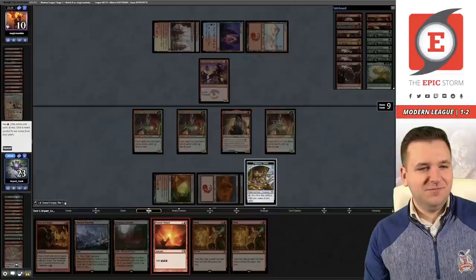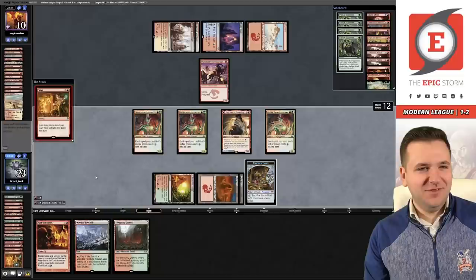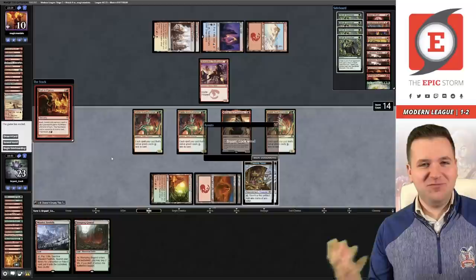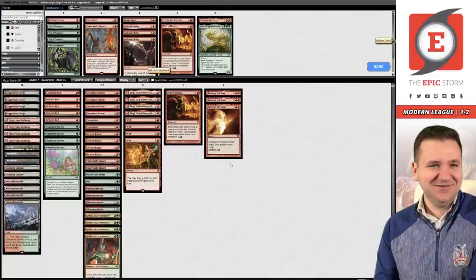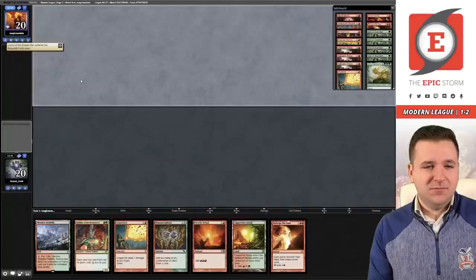My opponent just said 'aggro storm' in the chat. Flashback Strike It Rich. Past in Flames costs one mana — actually costs nothing because it's reduced by three and then makes up for itself with Birgi. Wow, when this deck wins it really wins. I know I've played poorly this league but I'm having a great time. Let's just hope to win game three.